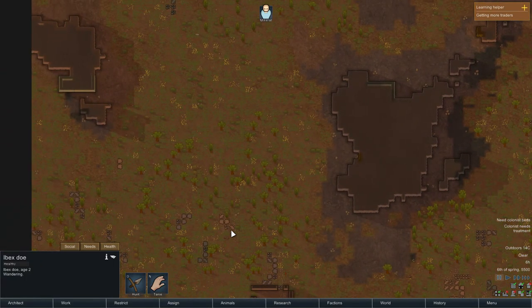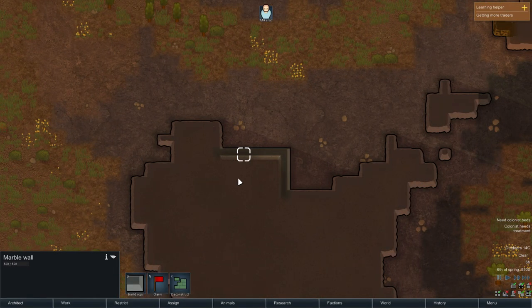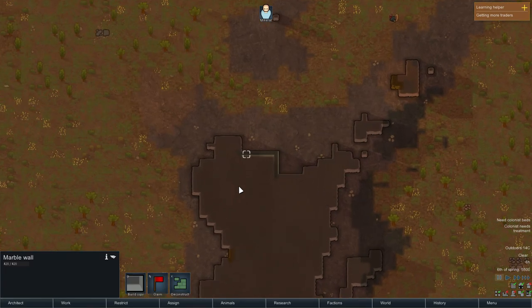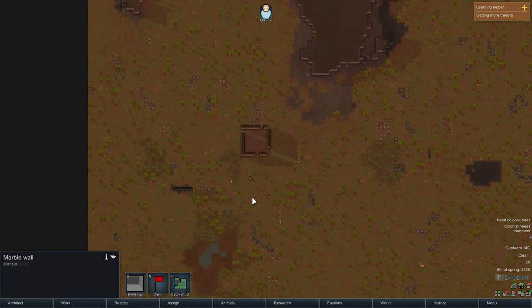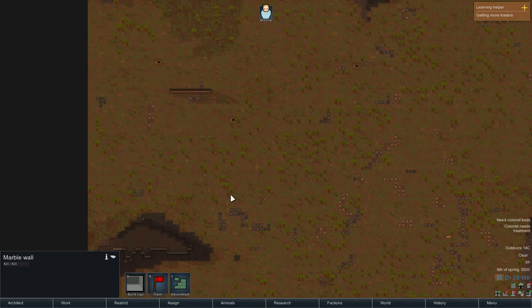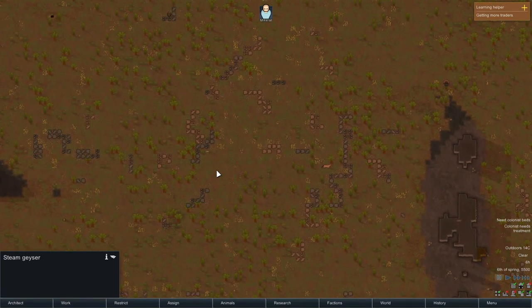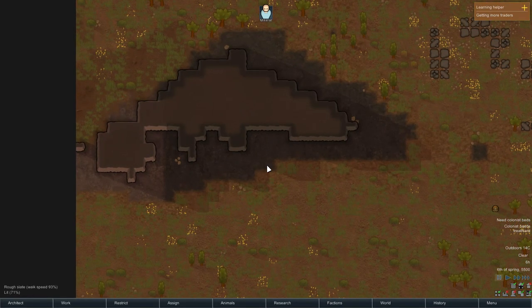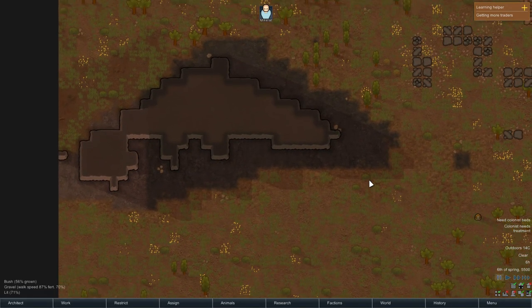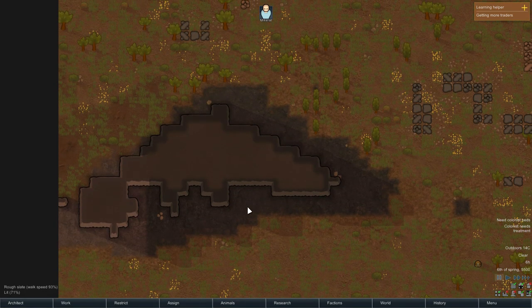We're looking for a nice place to potentially hold up. Over here it looks like there's actually a place we could deconstruct the door and potentially have a spot to stay, but that could have something very dangerous in it and usually does. Steam geysers are also pretty good because they give us the potential to have some power. Natural mountain formations are also good for this temperature climate — everything is basically fertile for growing, but rough slate can't be grown on, though we can build on it.